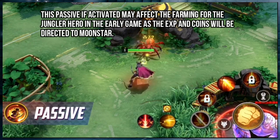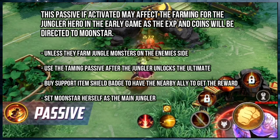This passive, if activated, may affect the farming for the jungler hero in the early game, as the experience and coins will be directed to Moonstar — unless they farm jungle monsters on the enemy's side, use the taming passive after the jungler unlocks the ultimate, buy a support item Shield Badge to have nearby allies get the reward, or set Moonstar herself as the main jungler.